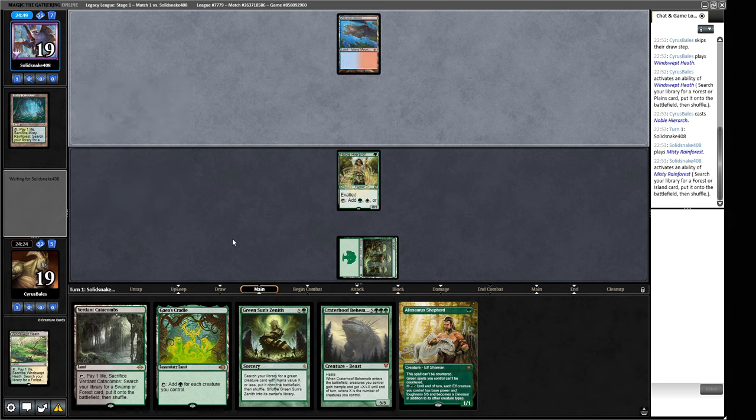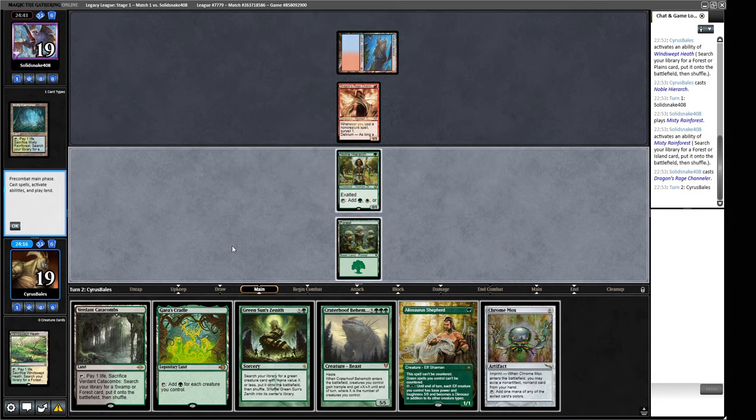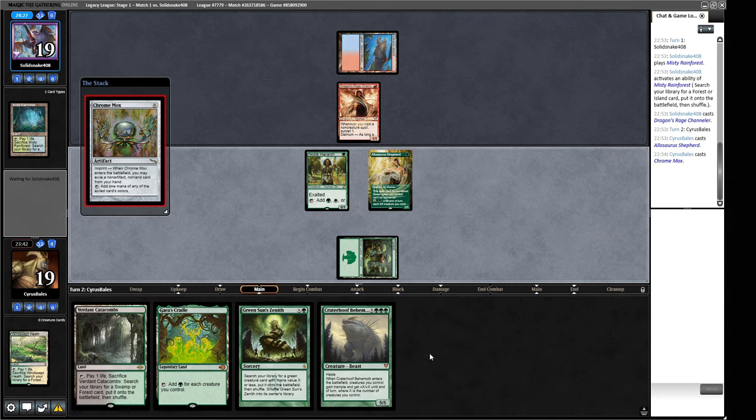Mystic Rainforest from our opponent, Volcanic Island, Dragon's Rage Channeler — alright, we're in some sort of Delver matchup. Chrome Mox pitching the Cratehoof isn't the worst. We could go and get a Fiend Artisan and start doing Fiend Artisan things — play out the Allosaurus Shepherd and Green Sun's uncounterably for a Fiend Artisan. Or we could try and get a Grist going — Grist seems pretty good here. If they spend a counterspell on the Mox, then we still get to make a Fiend Artisan.